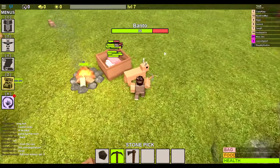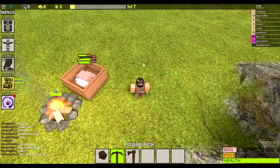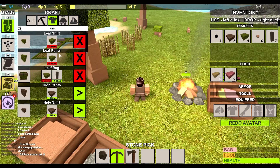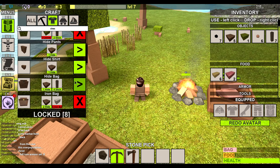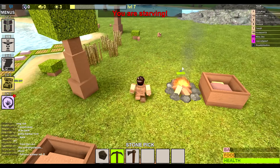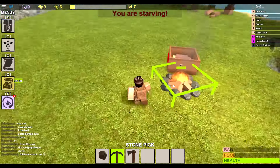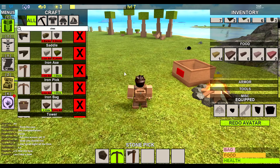Make sure you keep killing these bantos because they give you hide, which you can use for armor and backpack. To do that, go to clothing and scroll down — you'll see iron bag and hide bag. I'm going to quickly make myself some hide armor just in case I get attacked, to give me more protection. As you can see, I have a lot more backpack space now. All my food's done so I can pick it all up.